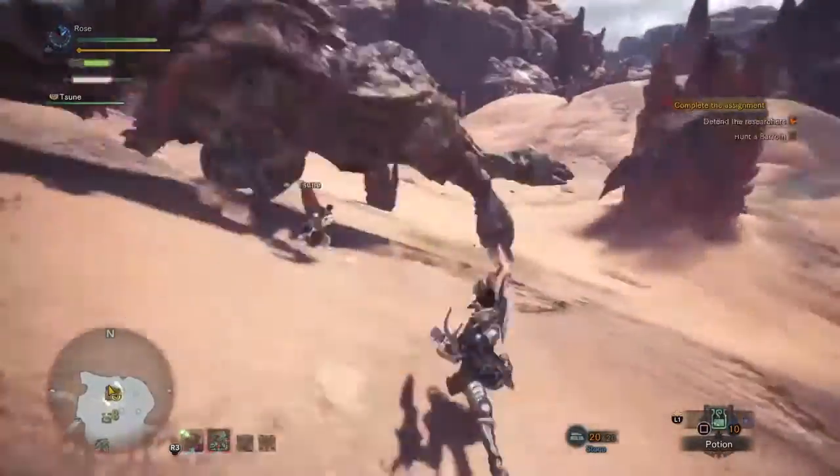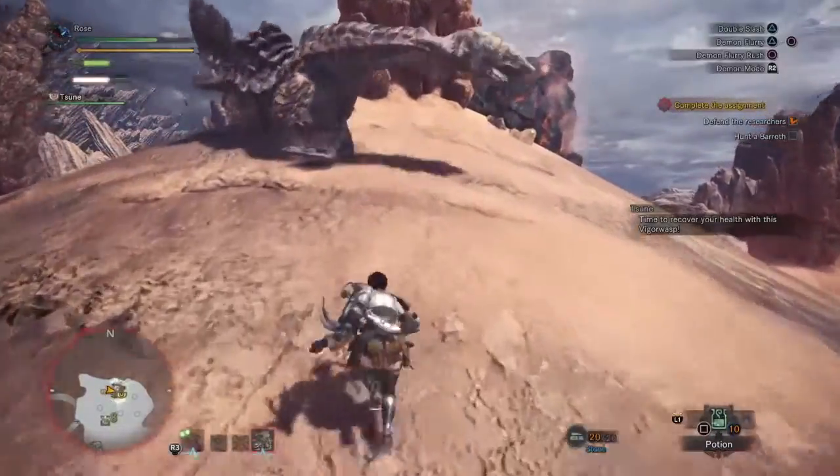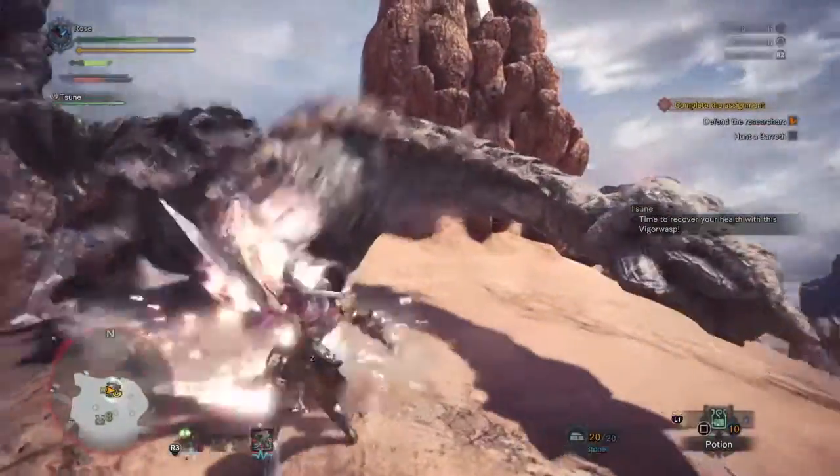Another attack is a bite attack. It moves forward while doing this, so it's best to try and roll underneath its leg while it does this.